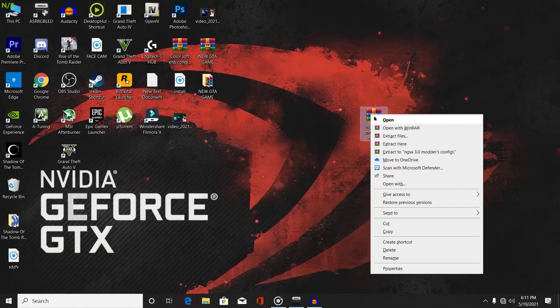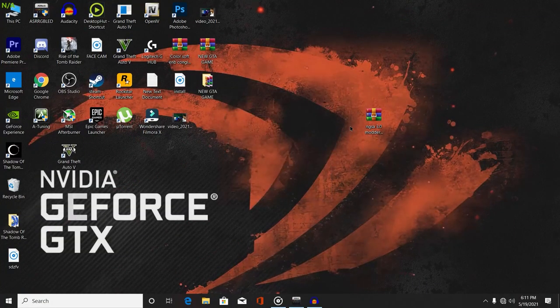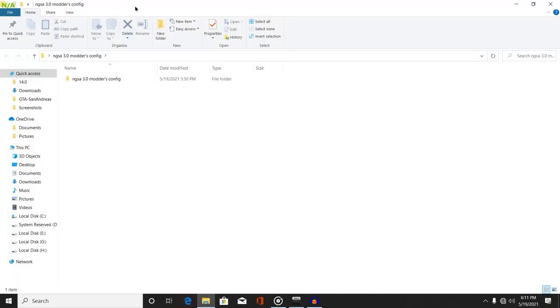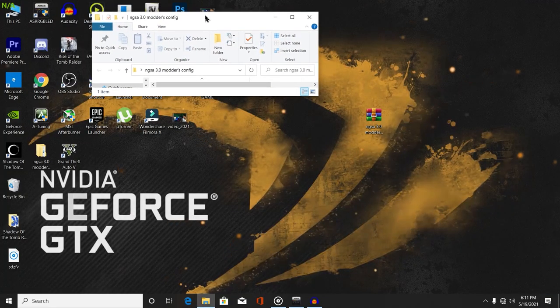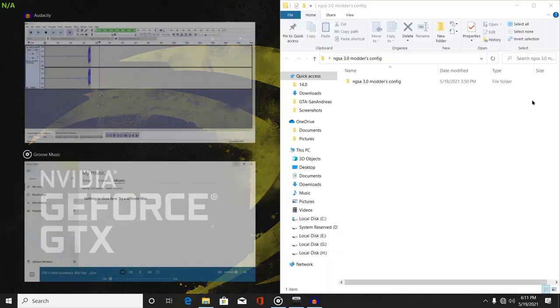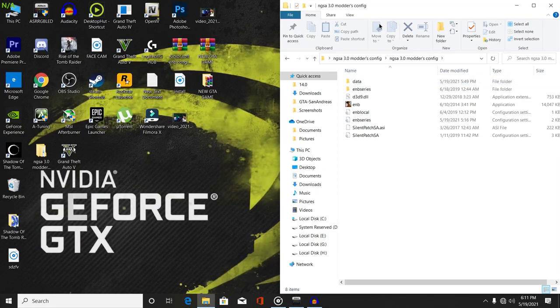Alright guys, as you can see, we are on our desktop screen. First, you will need this file — check the description for more information. Right-click on the first file and then click on 'Extract Here.' It's pretty easy to install, please make sure to follow my every step. Once your folder has been extracted, open your extracted folder, then simply open your game directory from here.